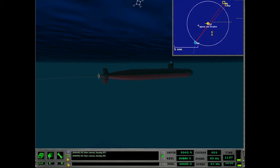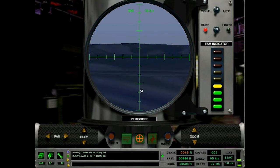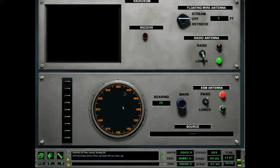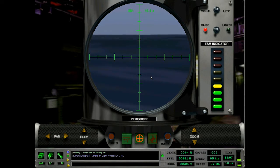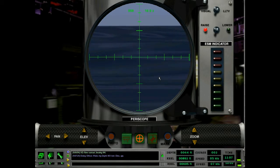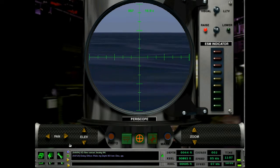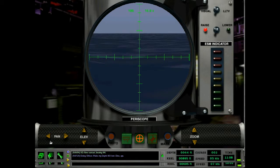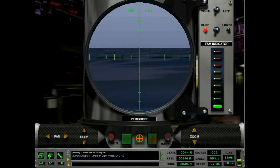Okay, so we've got our buddy — he's got a distant friend. Let's get up a foot or two. Make my depth 063. Let's see if they're emitting anything. They'll probably be EMCON until the test. Not seeing anything but we'll keep this up. We've got some pitching and rocking and rolling — hard to keep her steady. Not seeing any other masts on the horizon. Let's do a full sweep at a little shorter zoom just to make sure.